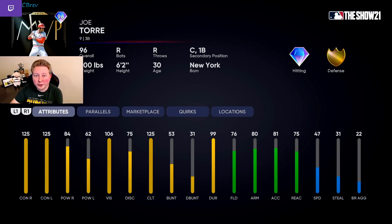Third in S tier, we have a card that is probably surprising to a lot of you guys: 96 Joe Torre. This card, in all honesty, looks incredible to me, especially for you guys who are playing consistently on Hall of Fame and Legend. Maxed out contact versus both sides and 84 power versus right is really good. 62 power versus left leaves a little bit to be desired, but he's still bringing the max contact. What puts this card over the top for me is the fact that he has catcher as a secondary position. He will still maintain silver defense behind the plate with 80 arm strength, so that's definitely a viable option as a catcher.